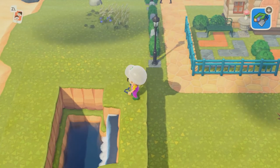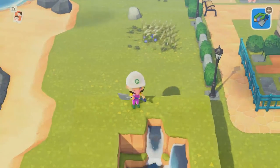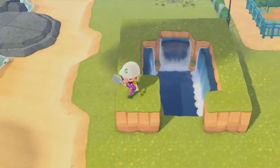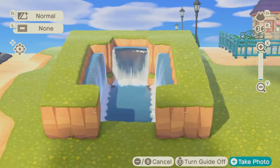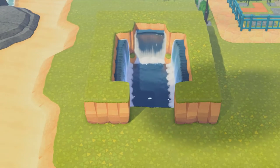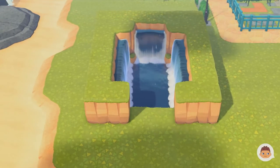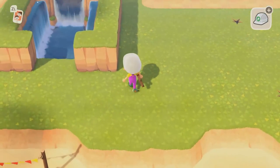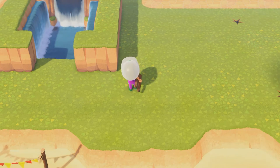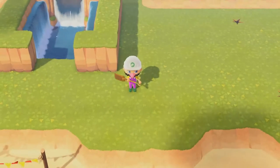Now we can make this wrap around, so I'm going to speed this up a little bit and wrap the water around, and then we'll continue on. And there you have it — there's a basic waterfall, just one tier. But we can go bigger, so I'm going to show you really quickly how to add a second tier so that it's just continuously flowing.